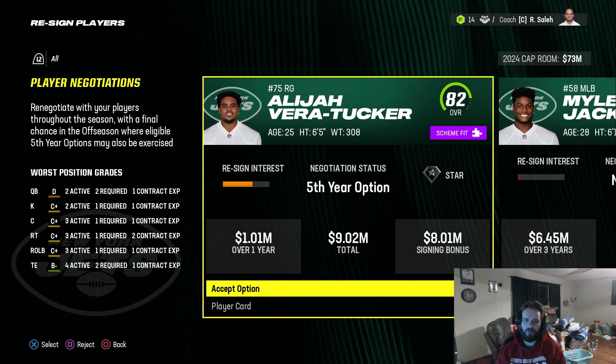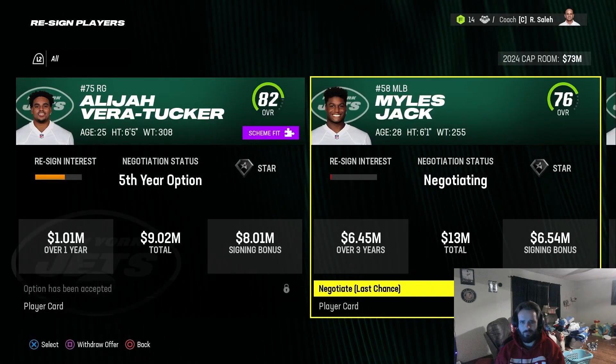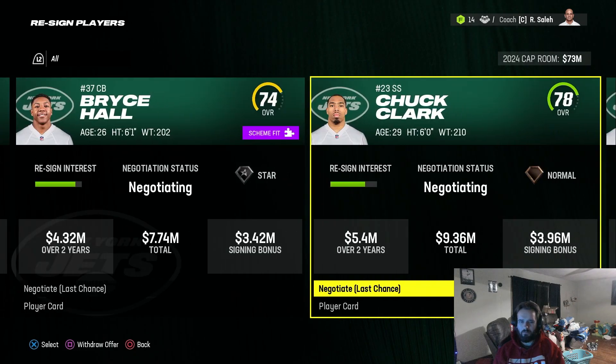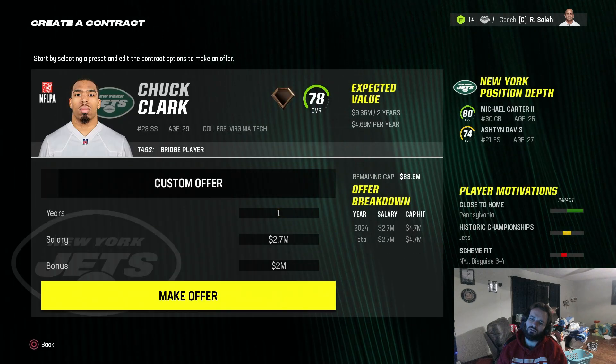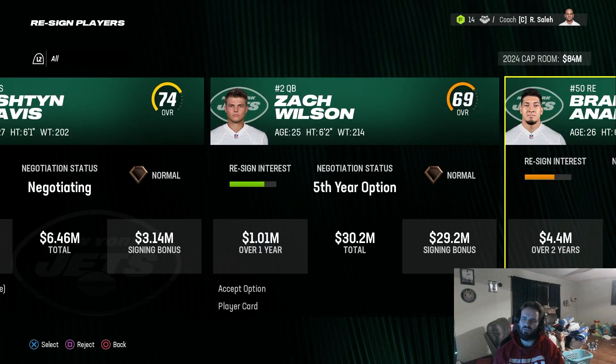Here's the negotiation period. We're going to bring back Vera Tucker. Miles Jack, we're going to let him walk — he didn't really pop up anywhere on the stats. Bryce Hall we're going to let walk as well, since all our other corners above him are higher overall. Chuck Clark wants to come back on a one-year deal, so we'll take that in case we don't get a strong safety.